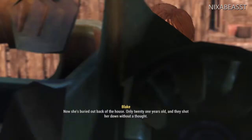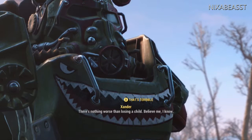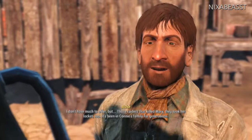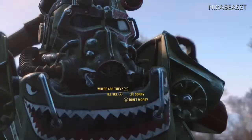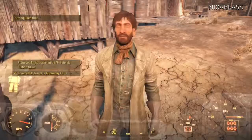We're at Abernathy Farm right now, talking to Blake Abernathy. I found Strong the super mutant — the super mutant companion. He was in a building and I didn't know there was a mission to find him, but yeah, now we're starting this mission.